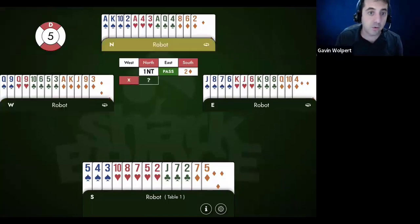So just quickly, the double here is lead-directing — it says I want a diamond lead, partner. But when you double for the lead, you should always have length in their suit. So this is the kind of thing that should have been the start at every table: one no-trump, pass, two diamonds, double asking for the lead. And how we proceed from here is something we'll get into next week.